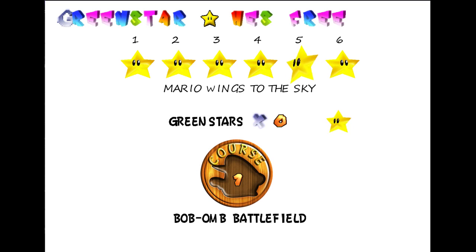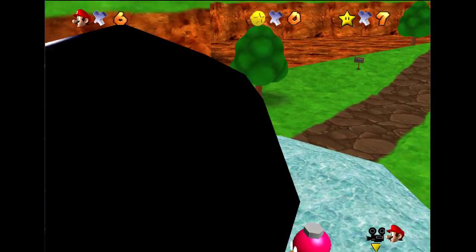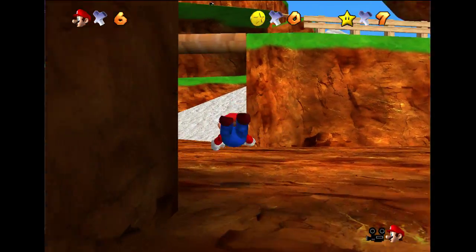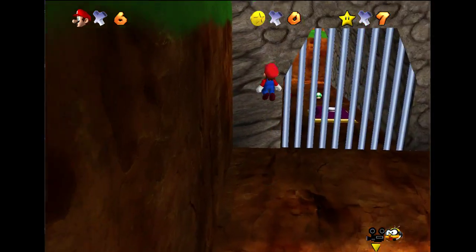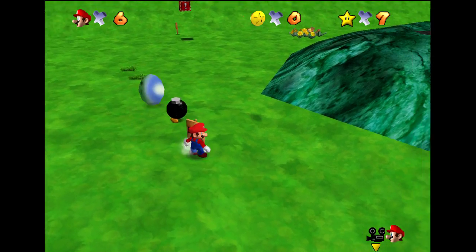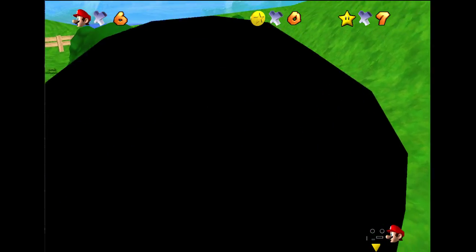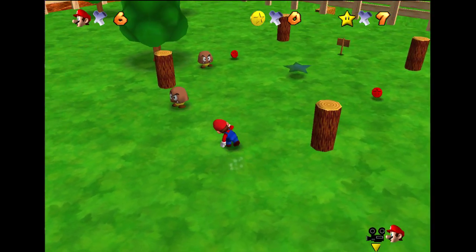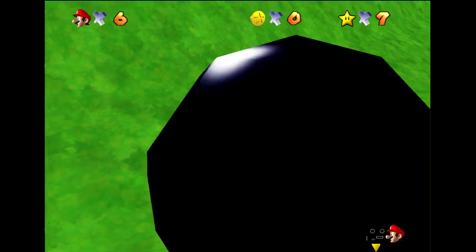Let's move on to the green stars. It always says 'Green Star,' then the star symbol, then which star to collect — Mario Wings to the Sky. So basically you have to do the Mario Wings to the Sky star, but I'm chasing you, kind of like the cosmic clones or the green demon challenge. If you remember the green demon challenge in Mario 64, it used to be really popular. We're gonna loop around once — he just always homes in on you, so that's the best way to avoid him.